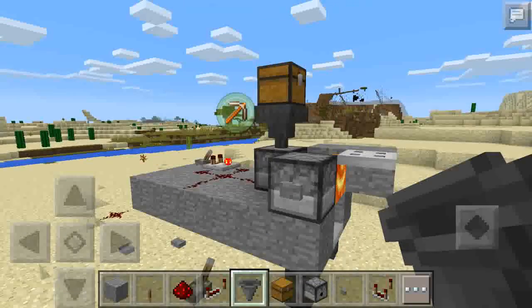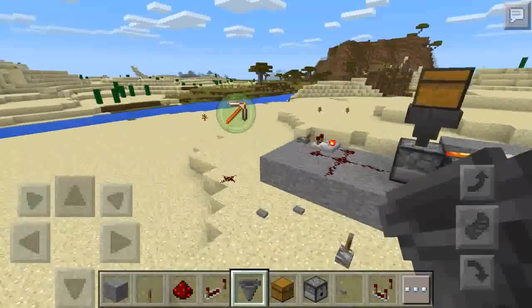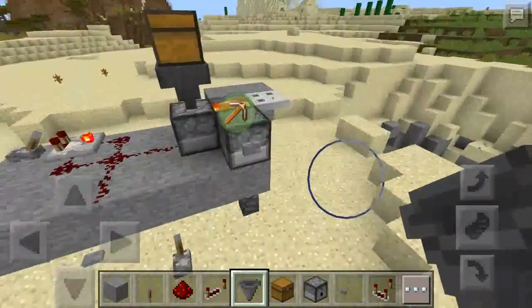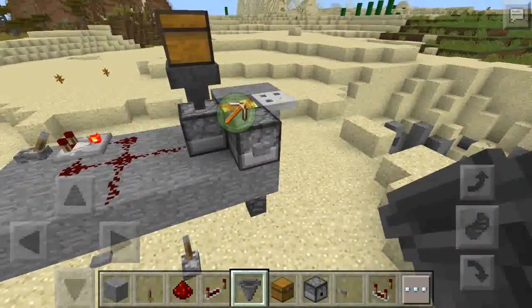Hey guys, RedstoneTwin here. Today I will be showing you how to make an arrow cannon that has two modes: fire arrows and non-fire arrows.